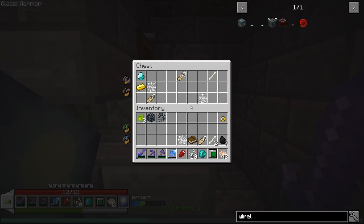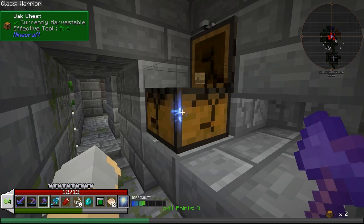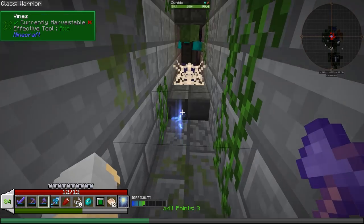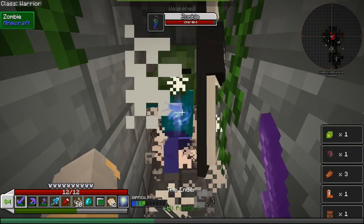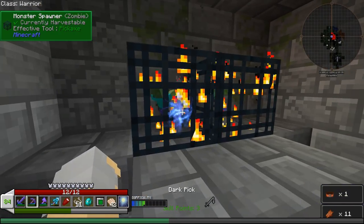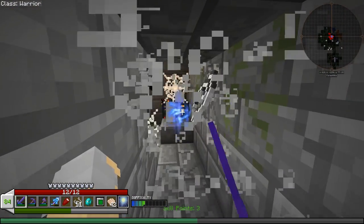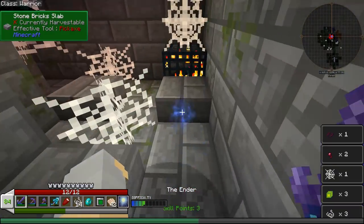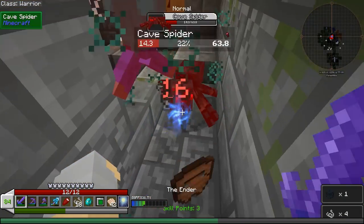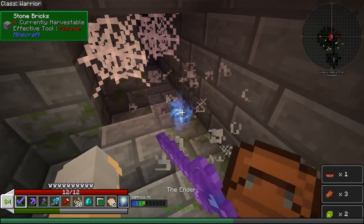Chests — what have we got? Nothing good there and nothing super good there. I mean, a couple of name tags and a little bit of diamond, but nothing to write home about. There's a book of some sort. I'm assuming that the deeper into this thing you go, the nastier the enemies get and the better the treasure gets — at least that's what I'm hoping. Oh, double zombie spawner! Let's break both of these — we are going to need spawners. We're going to want to make some powered spawners at some point, probably in the near future. So the more spawners we can collect to therefore convert — oh, baby zombie! He just wants to hug. Get dead. There's so many enemies.